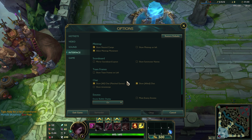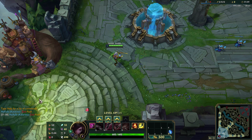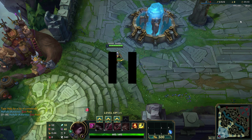So you should press Escape, then go to Interface, scroll all the way down and click on 'Show Timestamps.' As you can see I just pinged Zed's flash, which is coming up in a minute and 8 seconds. Flash comes up every 5 minutes, so you'll know that Zed's flash is up in 6 minutes and 8 seconds, and in the meantime you can make a play knowing that Zed doesn't have flash.